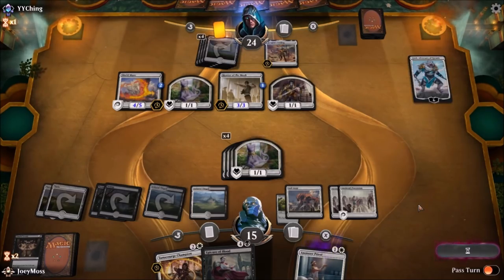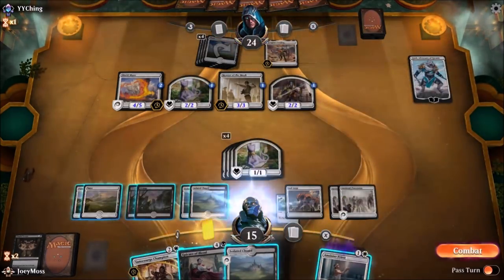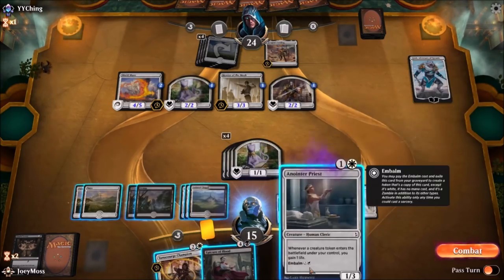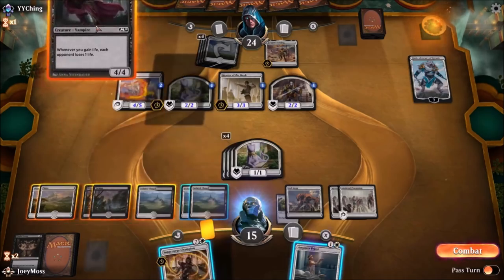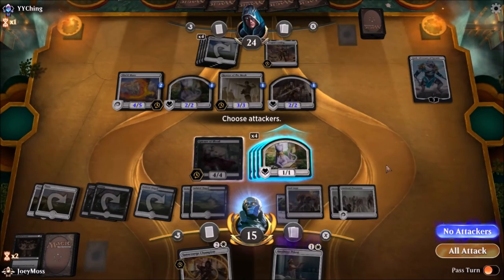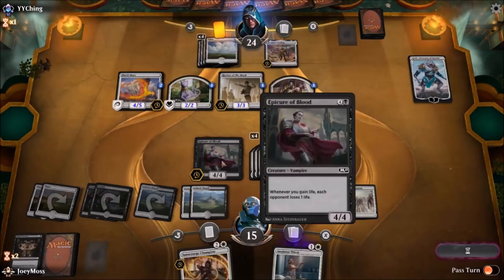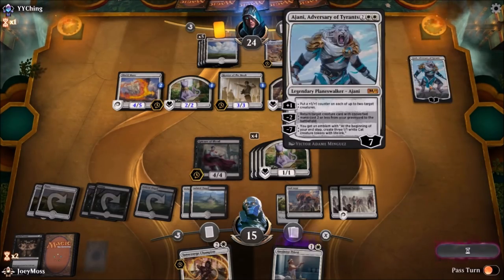That card that dings them every time a creature comes out is taking up slots. I'll be able to get an Anointer Priest out. I probably should drop Epicure of Blood first. I wasn't even thinking — I thought it was only going to cost two. This thing's about to go off; I don't think he has any removal, and if he doesn't — oh baby. I've seen a lot of people running this Aethersphere Harvester deck. It seems like they all just net-decked because this has to be the fourth time I've come across it in the last 24 hours.